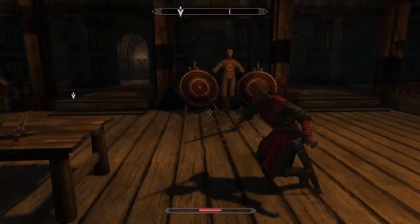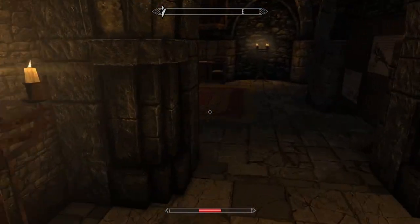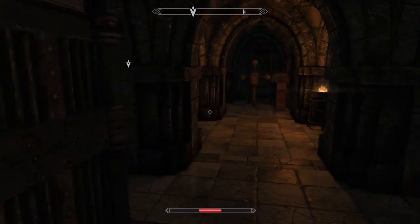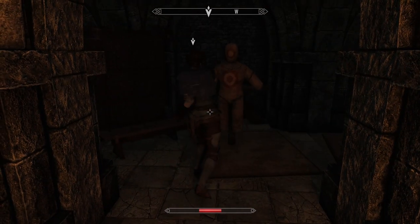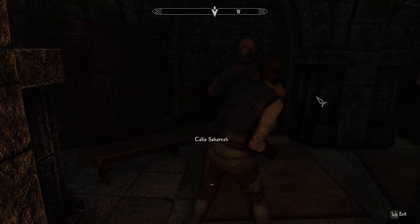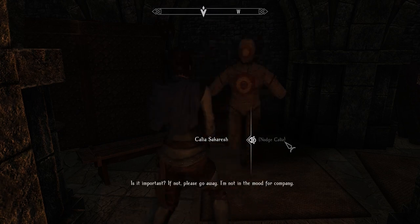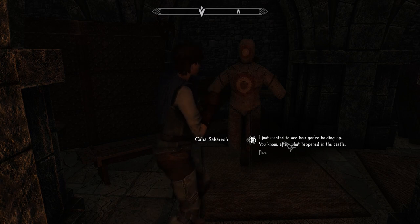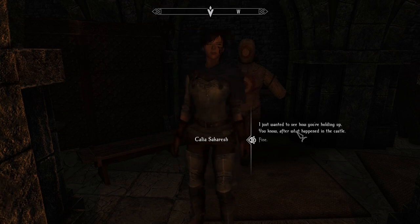I've been here long enough not to call me an outlander. I'm gonna untoggle the other quest for now because I'm gonna end up following her accidentally. Is she doing some training? Lily chopped me in half - that guy then. Here we are. Oh, you're doing some boxing probably to try and stop thinking about that awful situation. Nudge Calia? Yes. Is it important? If not, please go away - I'm not in the mood for company. I just wanted to see how you're holding up, after what happened in the castle. I'll ask her how she's doing.